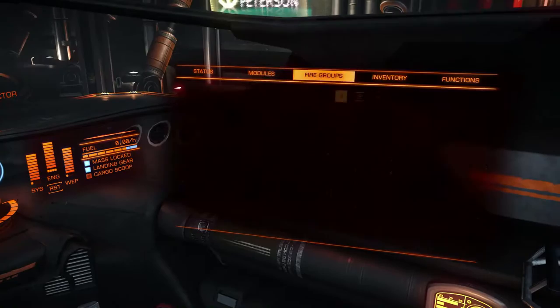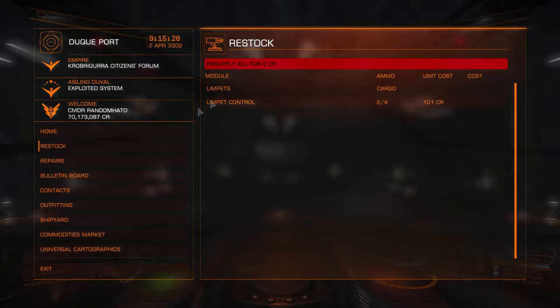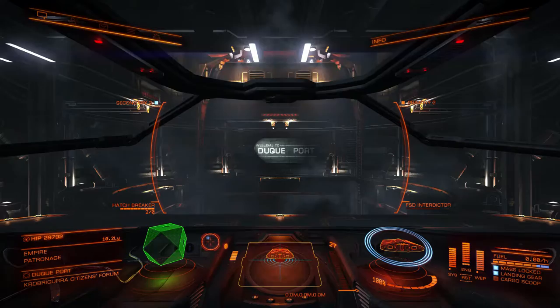You'll see in my inventory I've got two limpets, which is not that many. To get those you go to restock. Once you've got a limpet controller you'll be able to load limpets in like that, and if you want to take them out, you take them out like that. I've only put two in because two's fine for what we're going to do here — it's half of the cargo that we have, but it's fine.